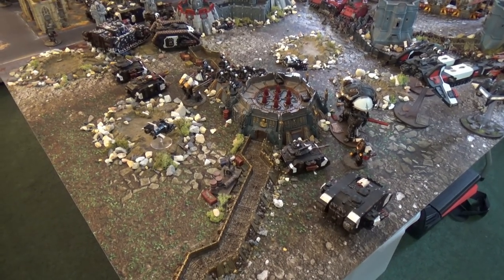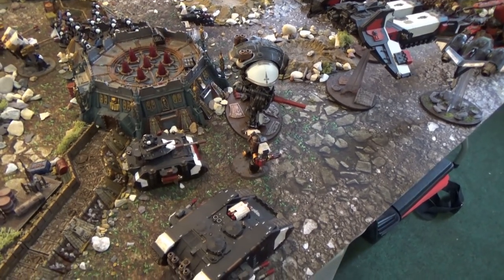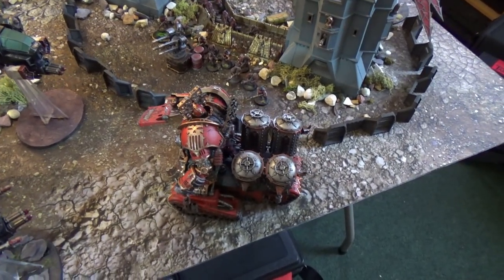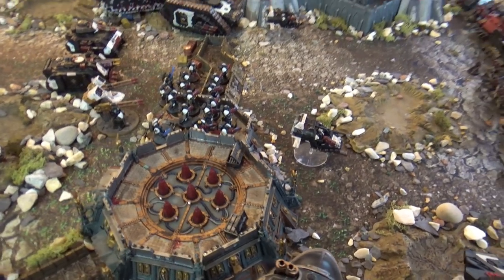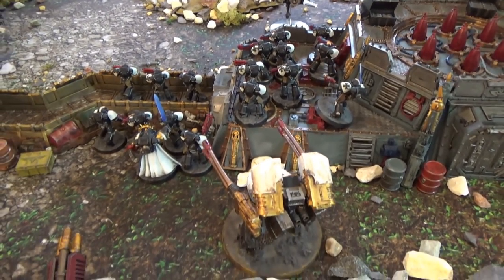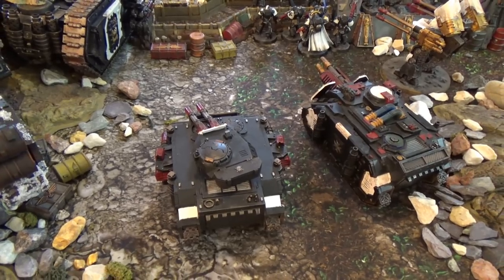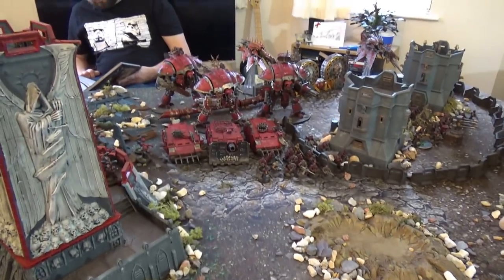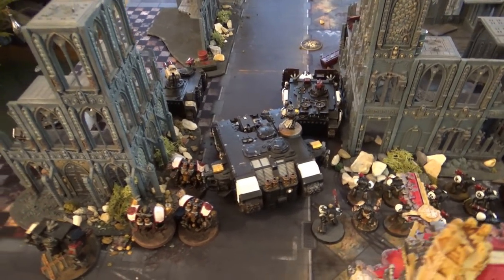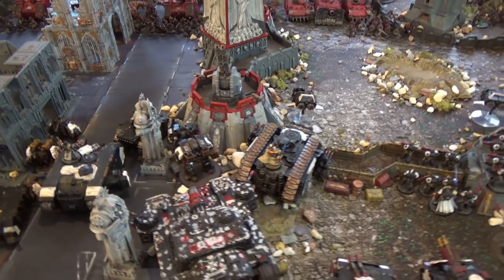Templar Turn 1 movement: there's been quite a lot of movement up the board, trying to close the gap on the Heretics. The Knight, Relic Contemptor, and all three flyers are moving up. Two Land Speeders advance, the Primaris have moved up to occupy a central objective and hold the Fortress. The Deredeo and Vindicator stood still. The Predator moved for line of sight. The Spartan has moved forward tentatively, and almost everything else has shuffled into the streets to feel out the enemy.